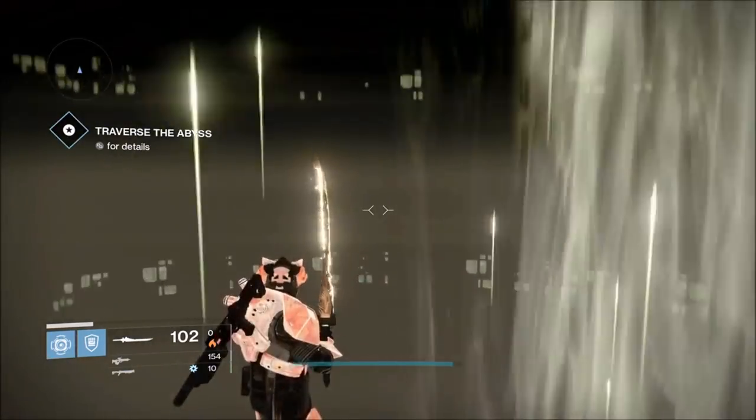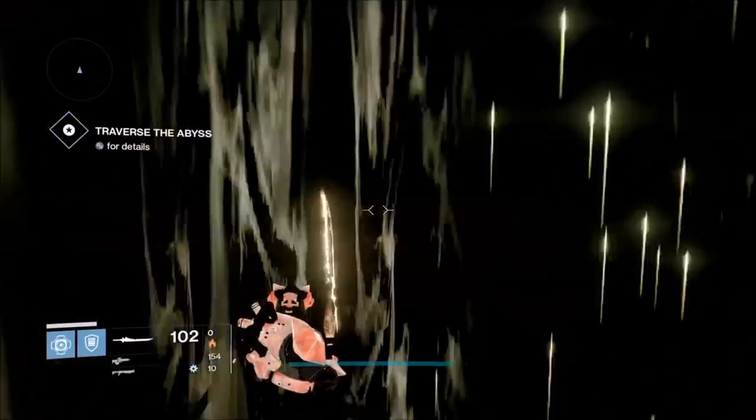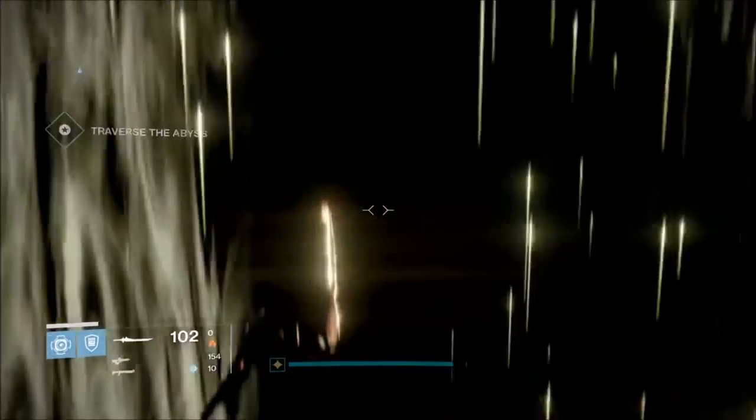So as soon as we get the Darkness Zone here in a second, you guys are going to Twilight Garrison forward and you're going to RB-RT sword combo five times forward, and then we're going to start turning.